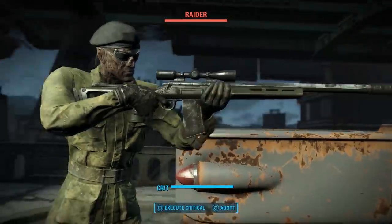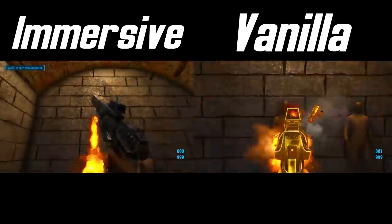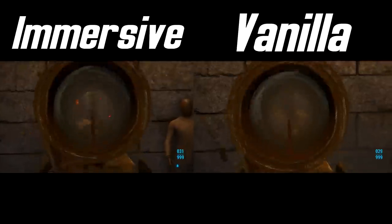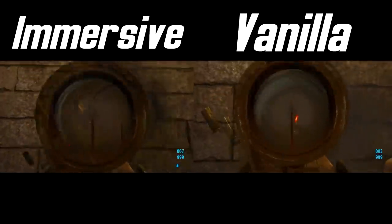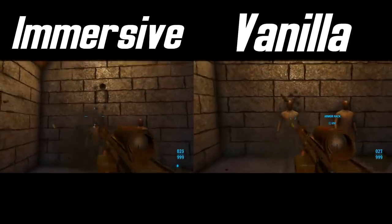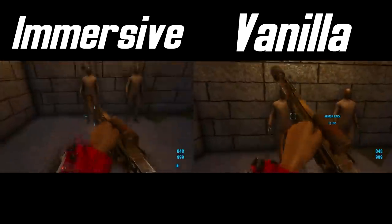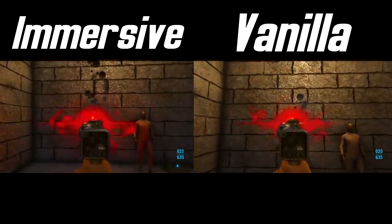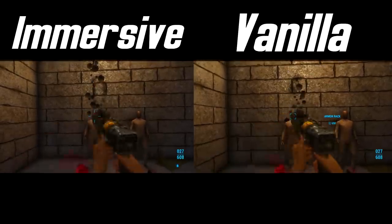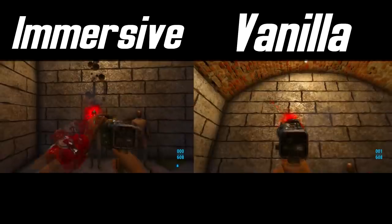Next up at number 9 is Immersive Fallout by Zana Daniel. Out of the many mods that contain the word immersive, this one definitely stands out. This mod overhauls a load of the game's mechanics to make it more realistic. One of the main changes is the effect it has on recoil. Ballistic weapons now have a much more dramatic and harder to control recoil, meaning that you really have to think when you're firing your automatic weapons and shoot in short bursts. However, laser weapons now have no recoil because light doesn't actually have mass so there would be no kickback from the weapon.